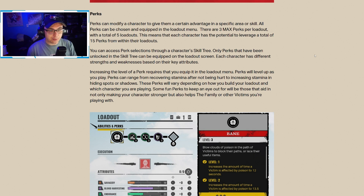These perks will vary depending on how you build your loadout and which character you're playing. Some fun perks to keep an eye out for will be those that aid in not only making your character stronger but also help the family or other victims you're playing with — support perks. Many of us have played games like this before where certain perks influence the way your teammates play, and I think there's going to be a lot of intermingling between your perks and your teammates' characters and perks.